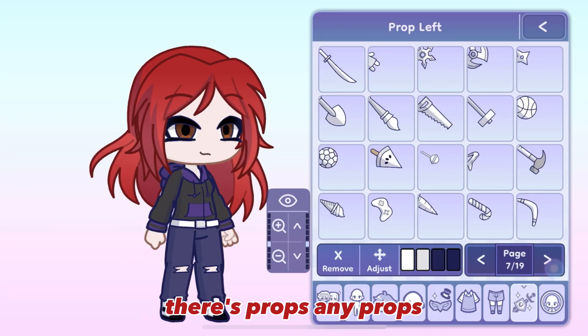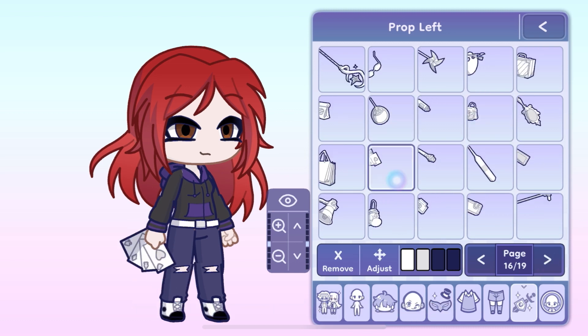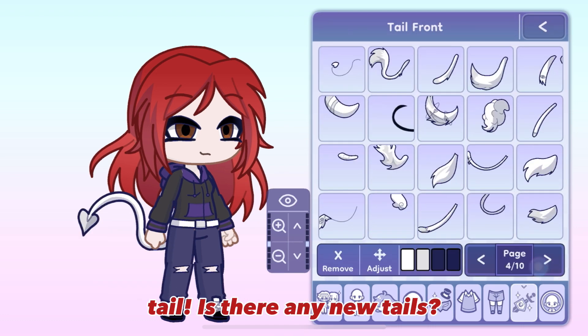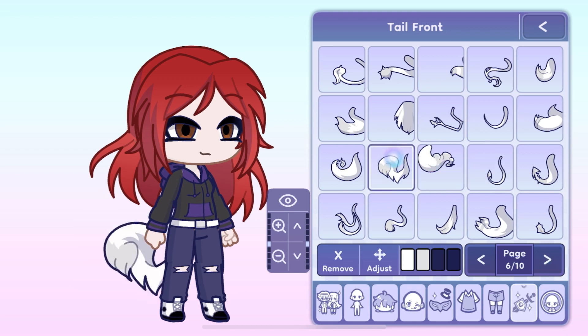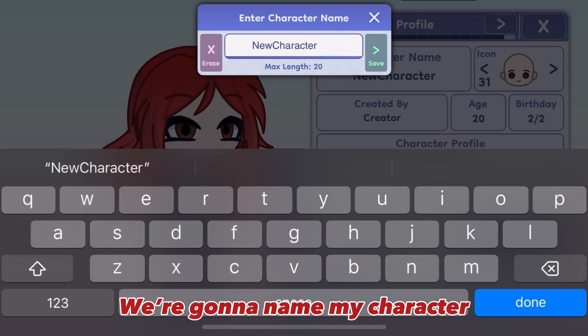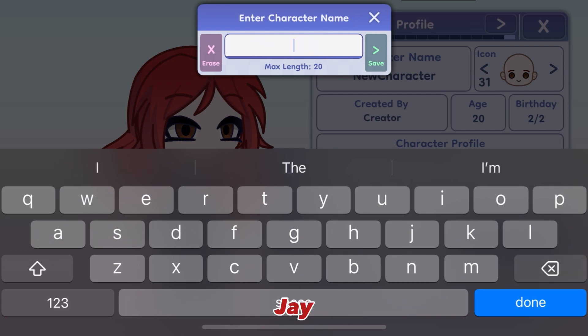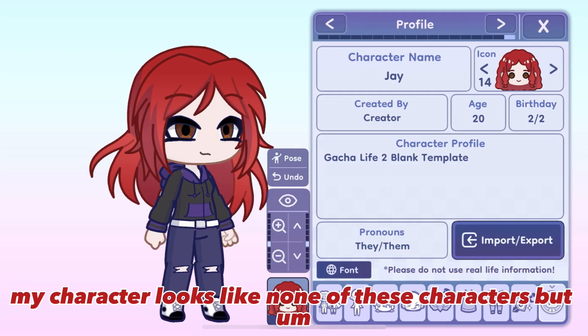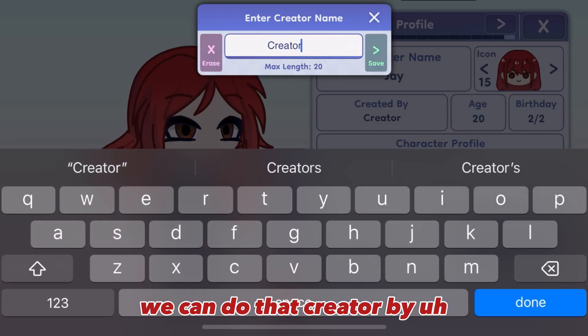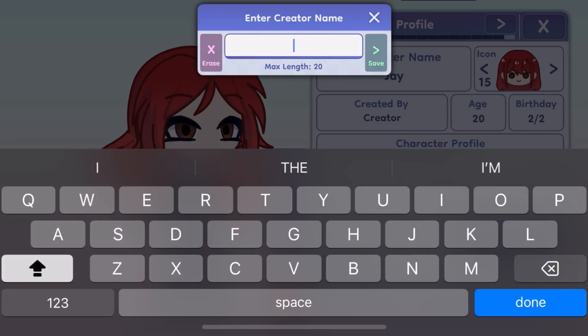There's props. Any new props? I'm just gonna look through it. Oh, there's some cute ones. A tail — is there any new tails? Quite a few. We're gonna name my character. We're gonna name her Jay. My character looks like none of these characters, but we can just do that. Creator by City of M.S. Sure, why not.